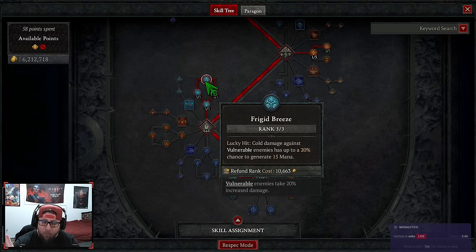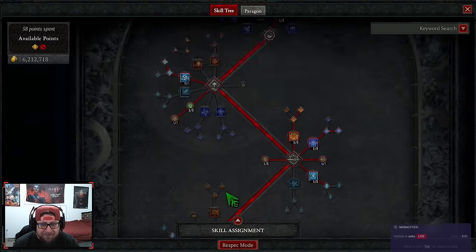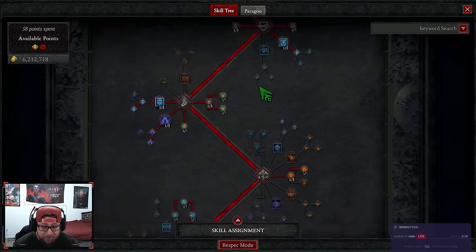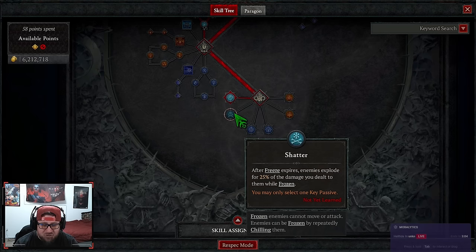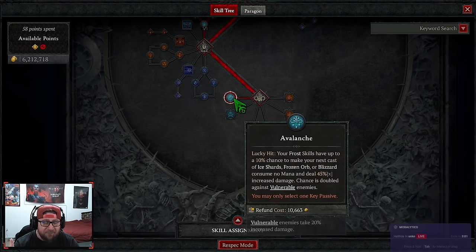We have Hoarfrost for even more damage, and then Frigid Breeze — which you'll take away once you have mana under control. We max out Frigid Breeze because on a Lucky Hit — yes, Frozen Orb has a very low lucky hit chance, but that's okay because all the explosions and conjurations we throw out proc it pretty well — it has a chance to generate 15 mana, which really helps the flow and sustain of the build. Frozen Orb does cost 35 mana, which is a big drawback. Our key passive is Avalanche — on Lucky Hit we get a free cast and it deals a lot more damage. You could do Shatter for more AoE, but Avalanche is better.